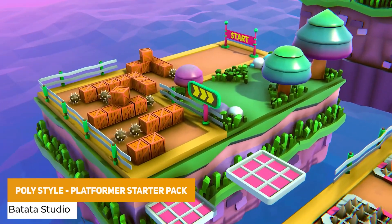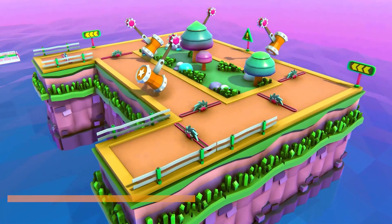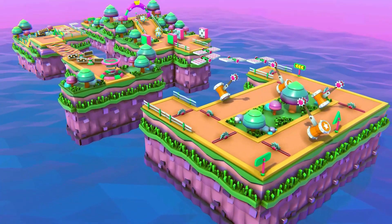Next is the Polystyle Platformer Starter Pack, which has over 41 different models in a low-poly style supporting the built-in and URP pipelines, with various modular terrain pieces, props and environmental things in a quirky style.